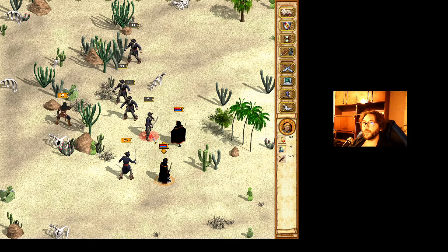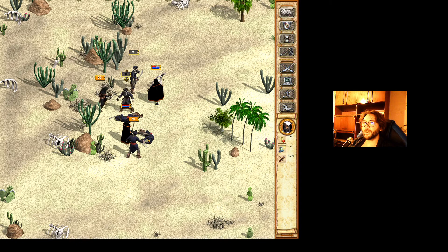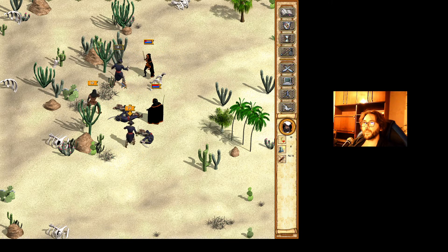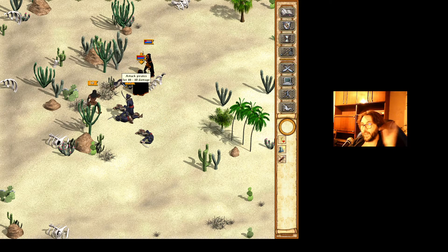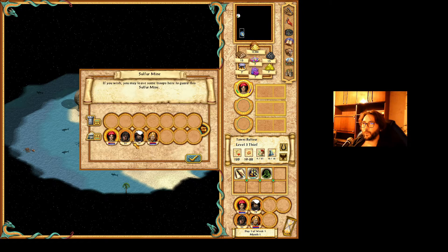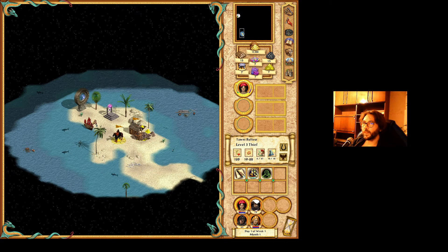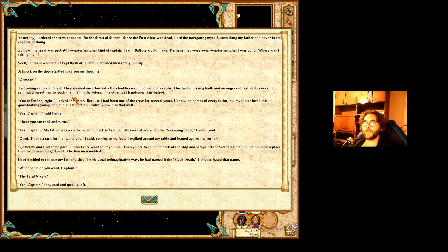Let's see how strong these heroes are. I didn't lose anything. Let me leave one rogue there — a thousand experience. Wait, let's visit this. I ordered the crew to set sail for the Strait of Storms. Since the first mate was there, I did the navigation myself.